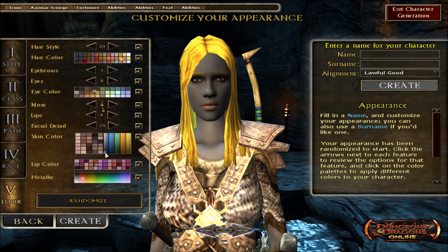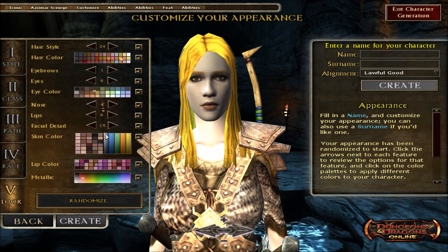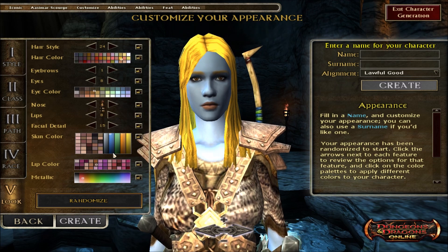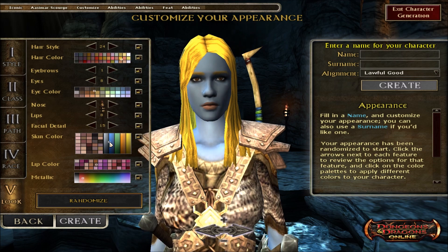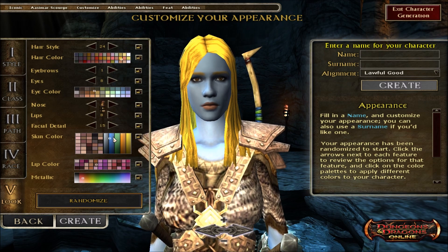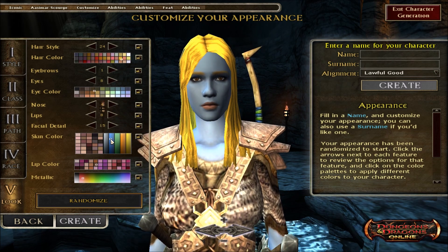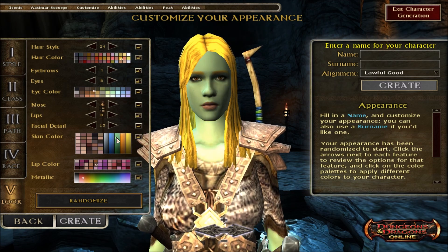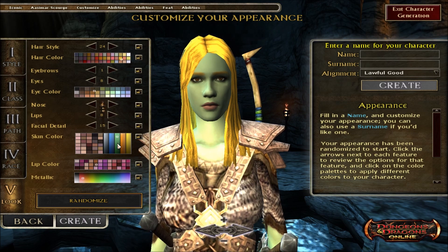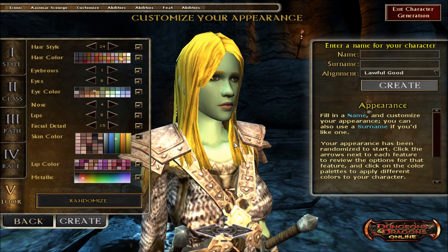This bar didn't really seem to do much before, but you can get some really dark skin going there. What a difference between the top of that bar all the way to the bottom — top of the blue bar to the bottom: oh, that's really dark, it doesn't even look blue anymore. I wonder if it's like this in the Dragonborn, because the Dragonborn has these vertical color selectors too, and even going from side to side within that vertical bar you can get some different shades. I really like the skin tones now. If I ever make an Aasimar, you can bet it's going to be blue or green.